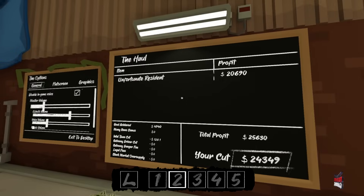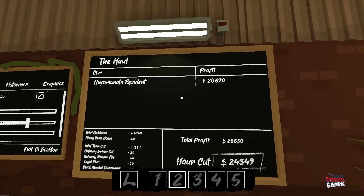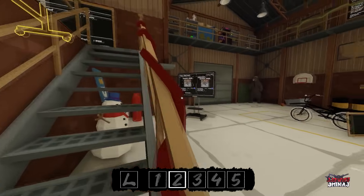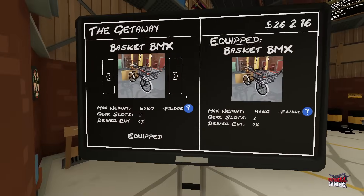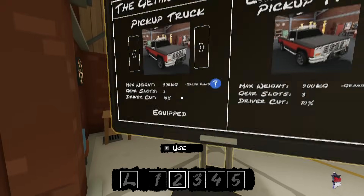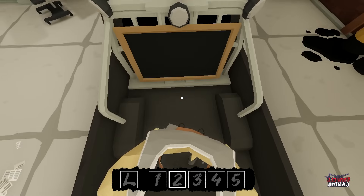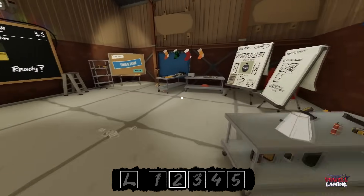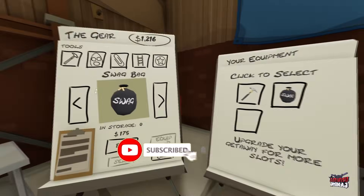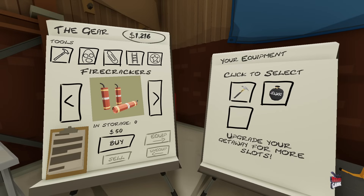The best part is, with that $20,000 we just made, we can now buy the pickup truck. And now it is even easier to do that because you've got all this space in the back. Best of all, you now have an extra slot. I recommend buying firecrackers if you're just going to do the residential missions, because they are loud and they bring the residents to you.